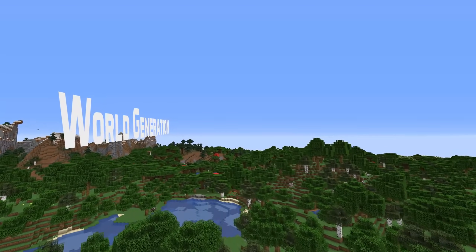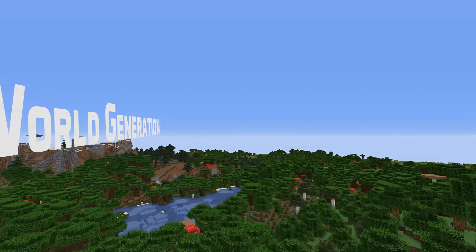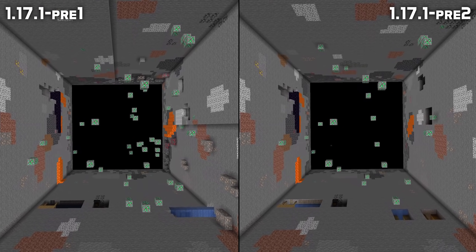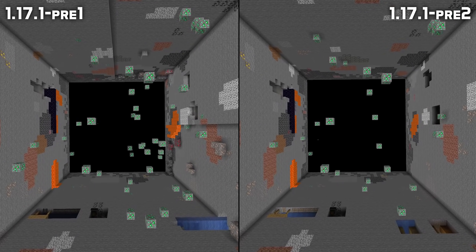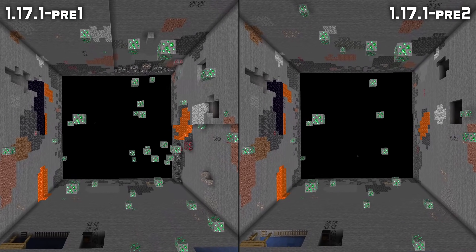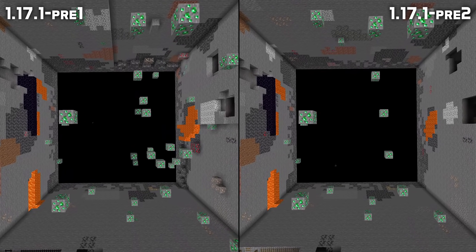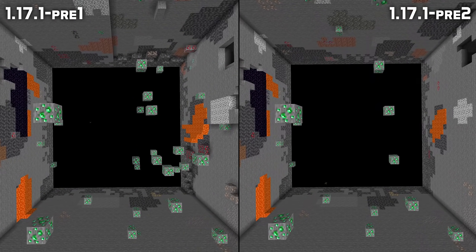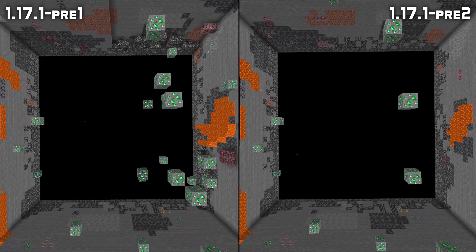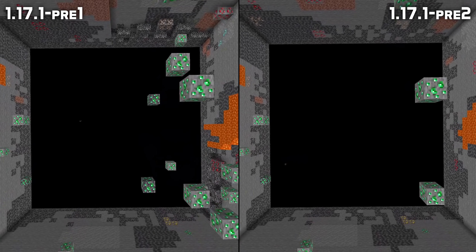Let's start with world generation — there's been a little bit of a stir around some of these changes. There's a bug in Minecraft 1.17 where emerald ore generates far too often, and that has been fixed in this version. In 1.17 you would get a random number between 6 and 24 emerald ore per chunk, which has been reduced back down to the levels from 1.16, with 3 to 8 emerald ore generating per chunk.